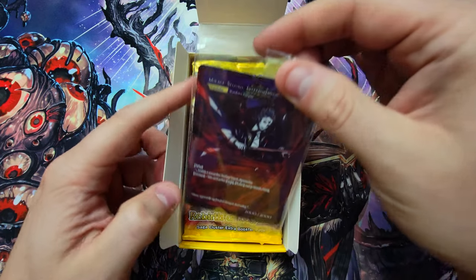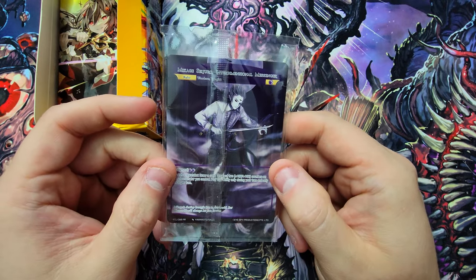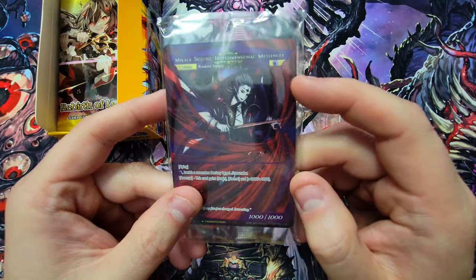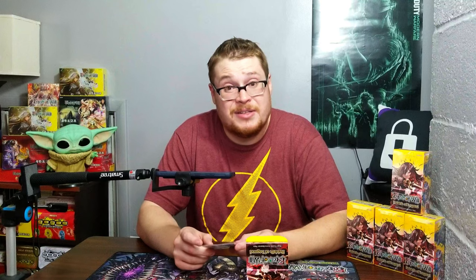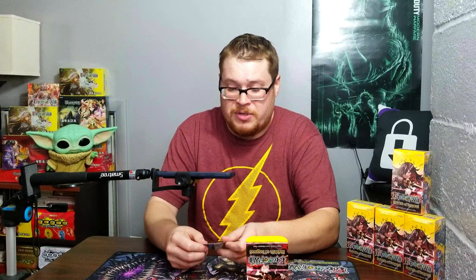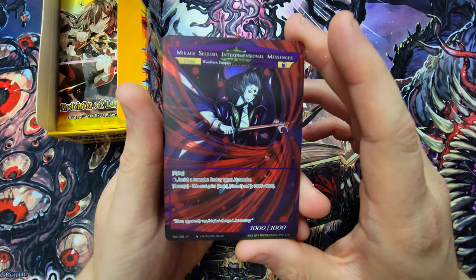Oh snap, let's go! It's a nice little J-ruler — it's Makage! The beautiful Makage, also known as Sejiro, Interdimensional Messenger. This is from the Epic of the Dragon Lord, so it seems like they're giving you some really cool Epic of the Dragon Lord J-rulers. Makage Sejiro, Interdimensional Messenger — oh my gosh. Pretty freaking sweet. I do not have this one, but hey, not bad at all — I'll take it!